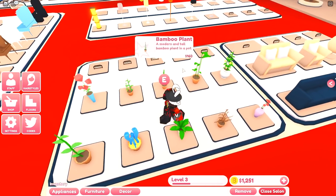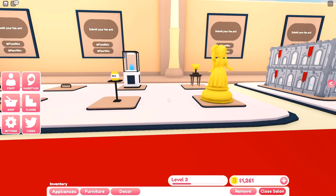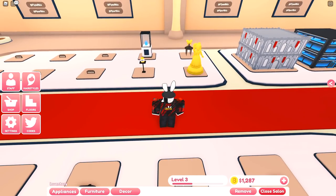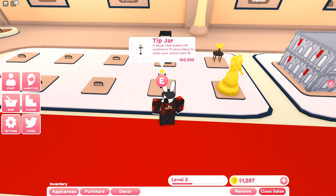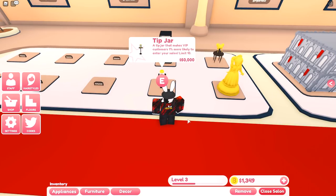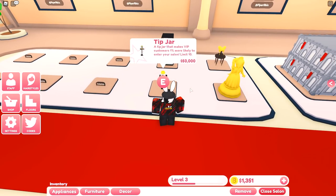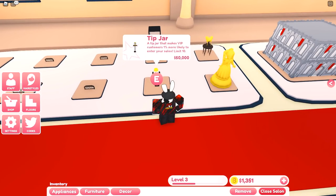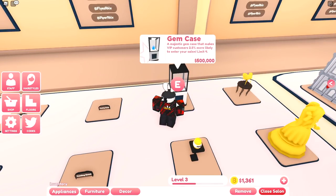On this side we have cosmetic decorative items for those who want to decorate their salon. Now we've entered the interesting part of the store — items that give you bonuses. The tip jar makes VIP customers one percent more likely to enter your salon — that's actually different from My Restaurant's tip jar which gave a money boost. It's paid with in-game currency and you can only have a total of 10.